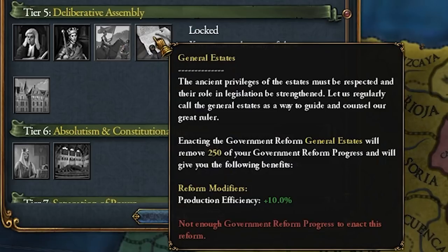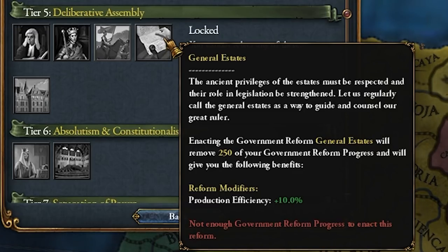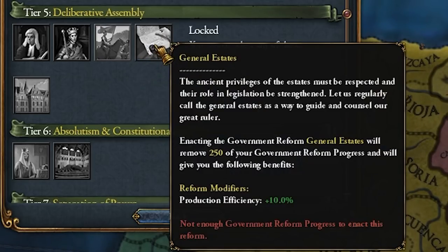General's Estates is one I pick a lot of the time. Production is one of the two most scalable economic sources in the game, the second being trade. Especially after the Manufactories institution, this could mean a huge boost to your economy, as it gives production efficiency.